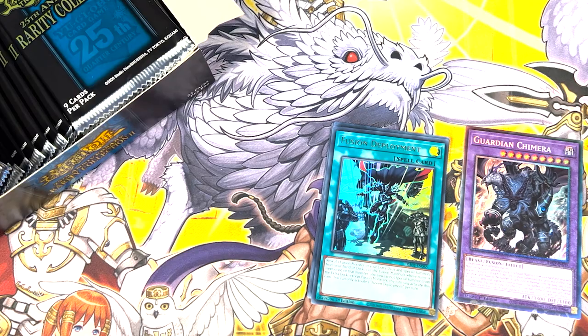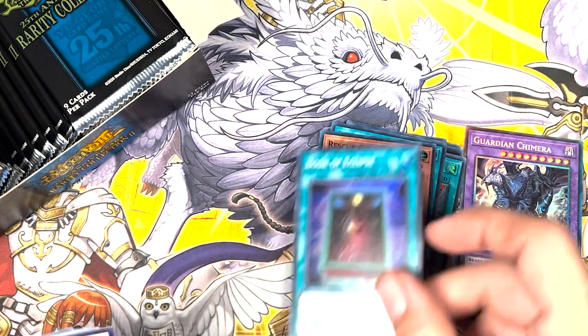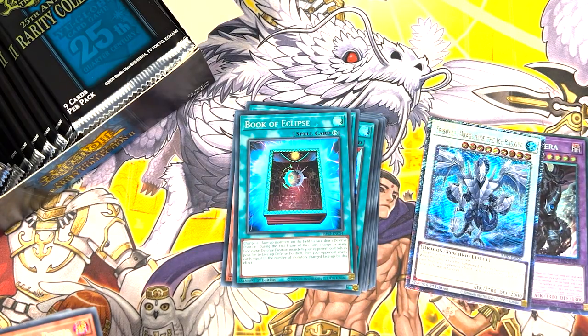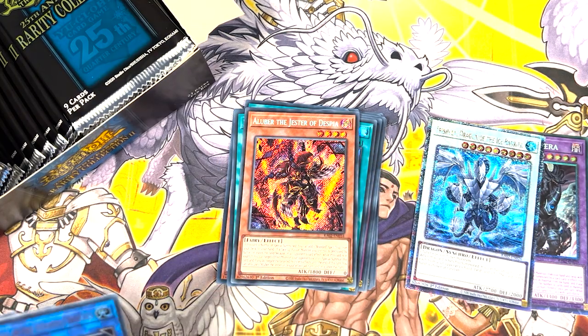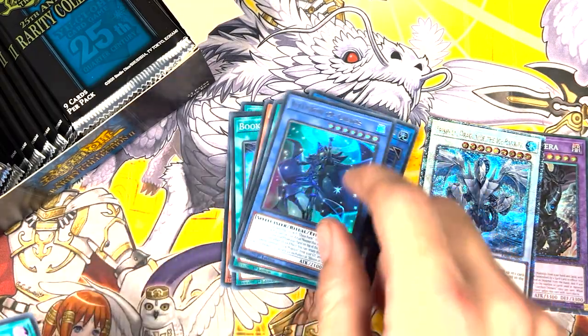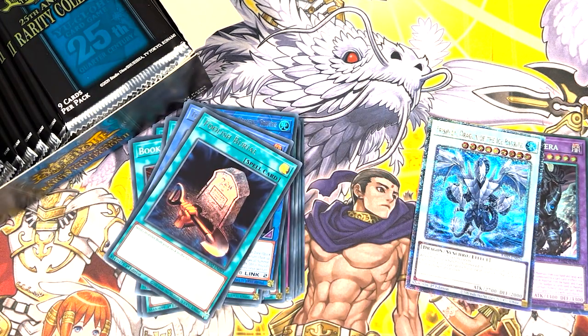On to number 2. Super Deployment, Super Rescue Cat, Super Book of Eclipse, QCR Trishula — very pretty, I'll take that. We have a Secret Alibur. I just sold a playset of the Dharma one, so that's fine. Gold Sark, Heretic Seals, an Illusion of Chaos, and a Foolish Burial — so Ultra Rare. I'll take those out for the Supers.